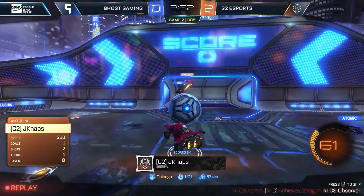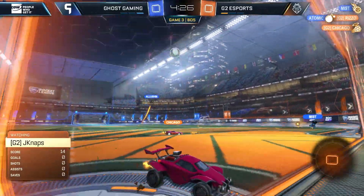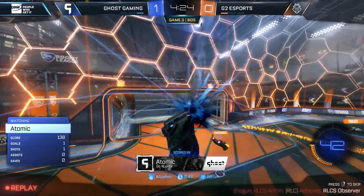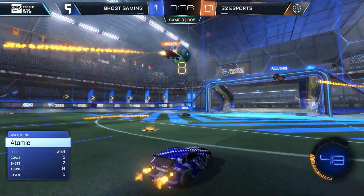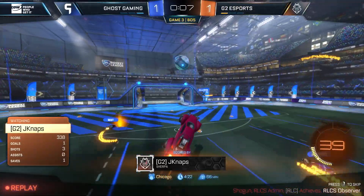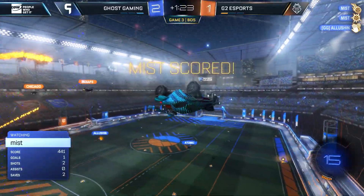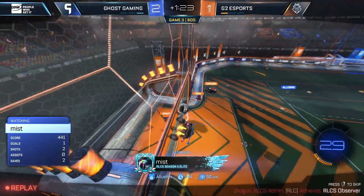Ghost Gaming sending too many people for G2 to handle. Miss will drill one into the middle — Chicago on the goal line, looking for Atomic. What a selfless pass from Elution. Very round after round offense from Elution — just dumps it to Atomic. G2 often find Ghost Gaming trying to travel backwards with their aerials, but it's working out just fine each and every time. Here's JNaps into the top corner — Chicago beautiful setup. Elution gets a chance first, just pops it. Miss turns it into the lower right-hand side like a cannon straight into the back of the net — what a hit.